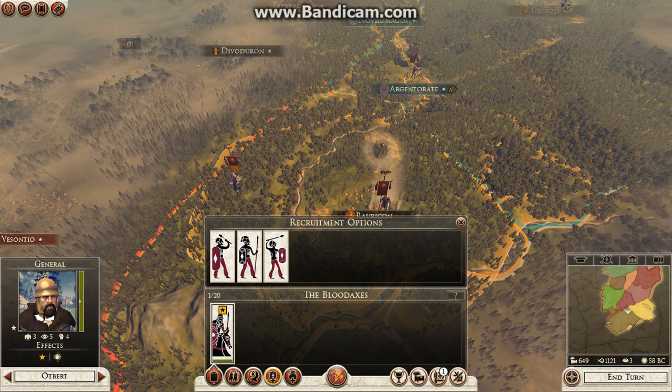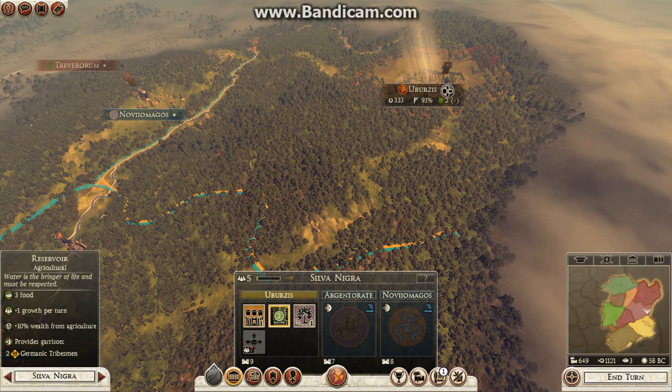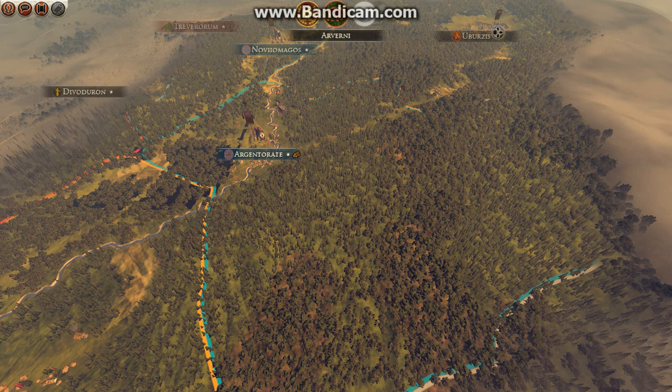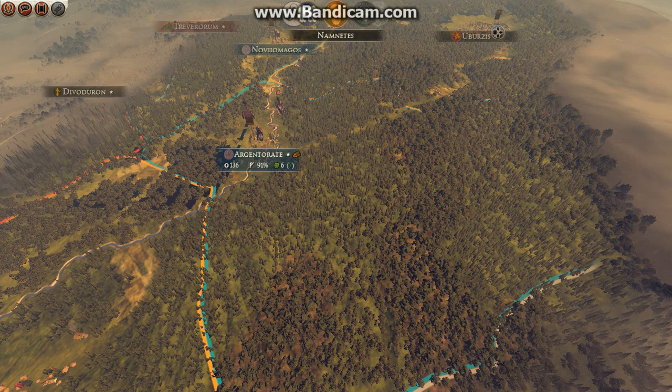I'm going to get this guy and make him a Cav unit — I definitely need a heavy Cav core in my army. I forgot I need to upgrade that, but I'm going for Wodenaz Spears if I can get that building there — the Sacred Grove of Wodenaz. Sorry if I pronounce anything wrong, I just don't know the names too well.